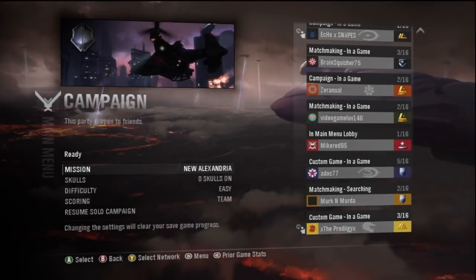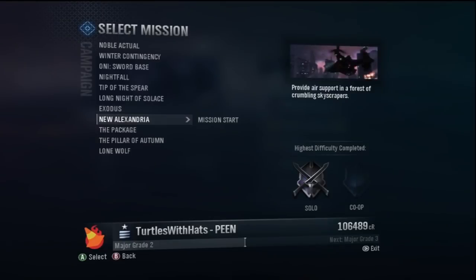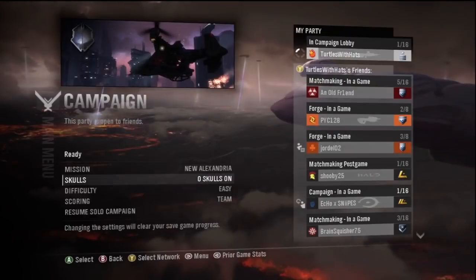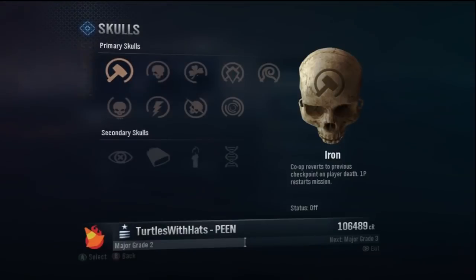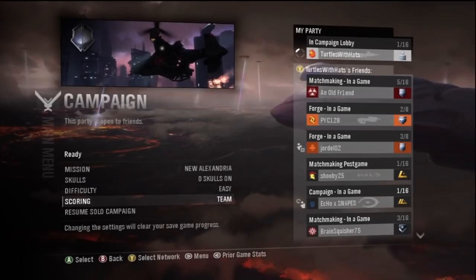Hello subscribers and beyond. Today I'm going to be showing you a Hiller Reach Easter Egg, letting you fly a pelican and flying a phantom. What you want to do is start a campaign on the mission New Alexandria. You don't need any skulls, you can do it on easy, and scoring has to be on team.